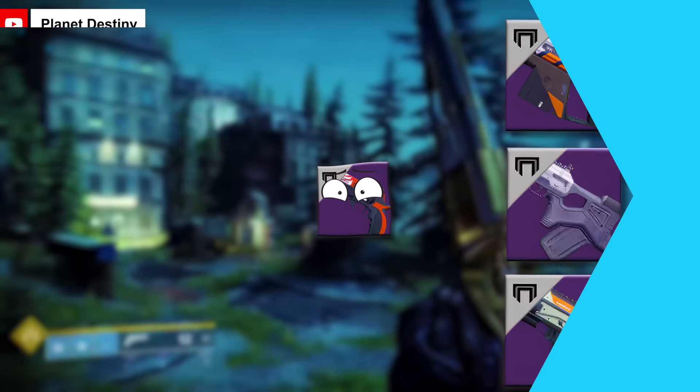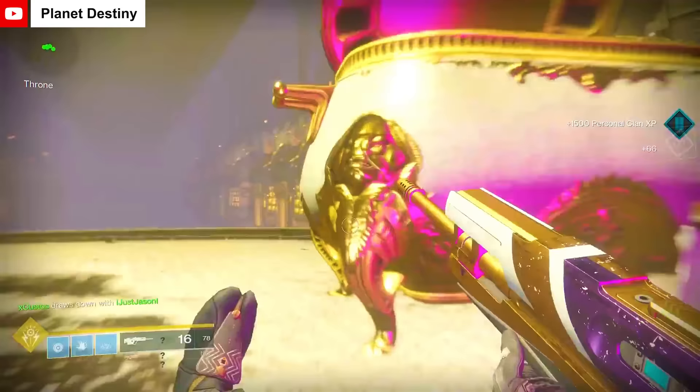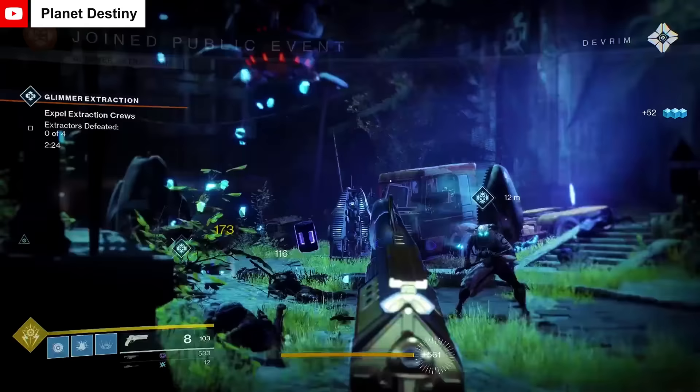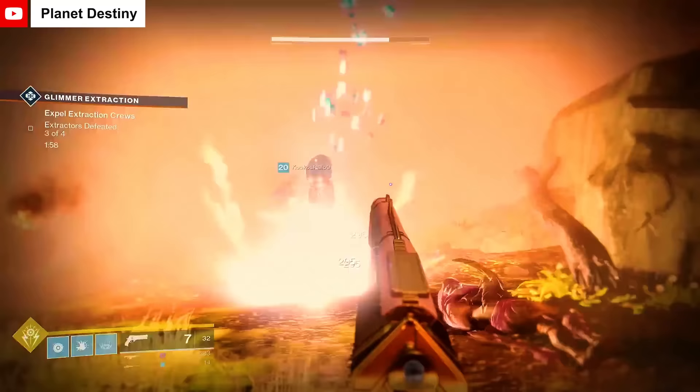Although these days hand cannons are generally outclassed in PvE by other weapon archetypes, one weapon from vanilla Destiny 2 was in a league of its own. Midnight Coup was a hand cannon that dropped from the Leviathan raid and had a static roll of Rampage and Outlaw, making it the premier hand cannon of early Destiny 2. This gun was a must-have in PvE, capable of one-tapping most red bar enemies in the game, especially when it got up to the maximum stacks of Rampage. Midnight Coup was without a doubt a fan favorite and used all the way up through the release of Forsaken.